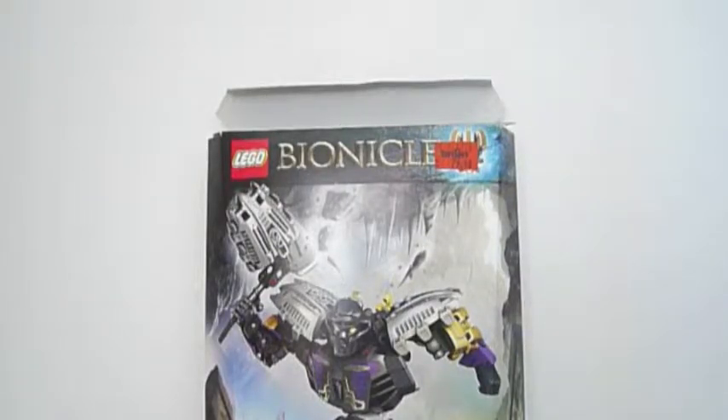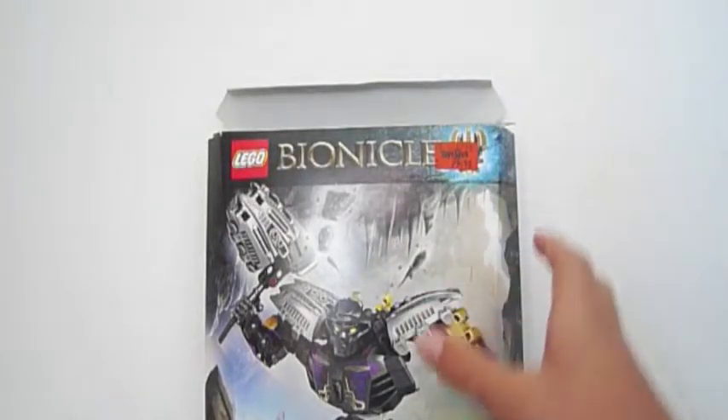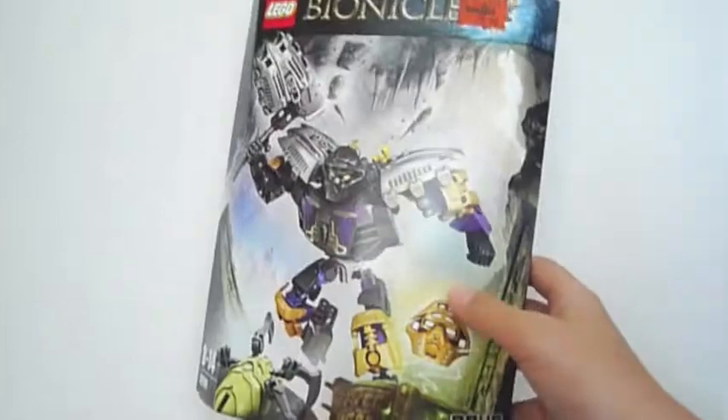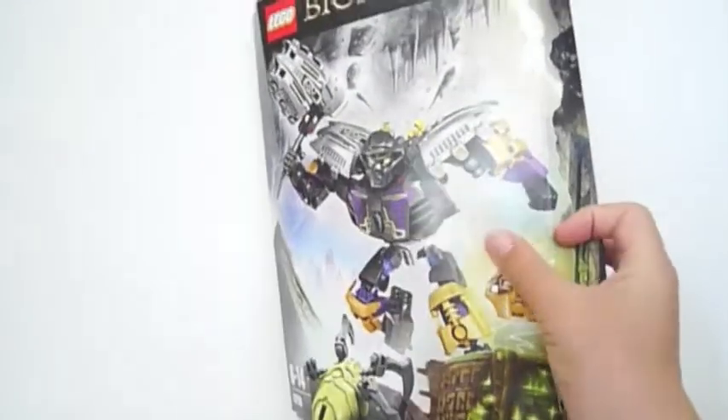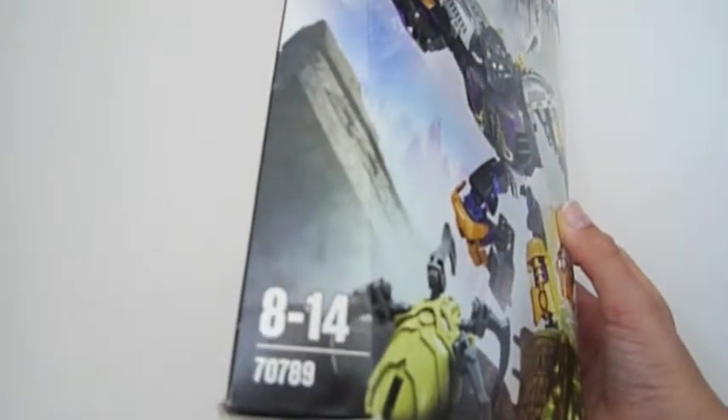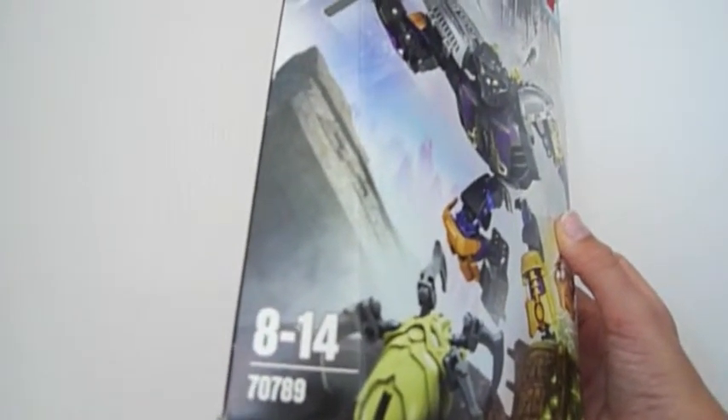Well hello guys, Master of the Flick here and today I will be reviewing a Bionicle. This is Onua and he is a critical character — as you can see, he is the Master of Earth. This is ages 8 to 14 and set number 70789, which is pretty cool.